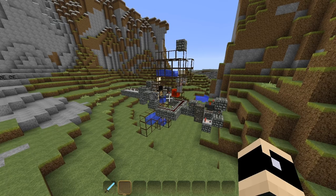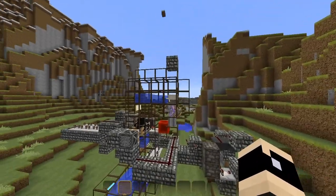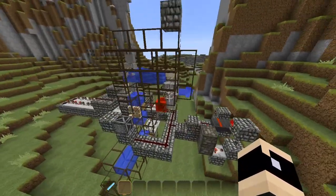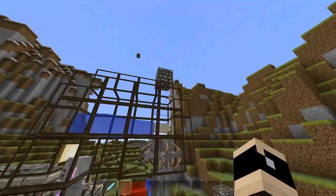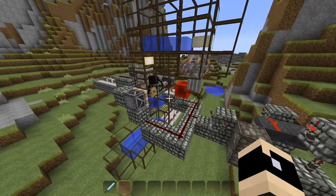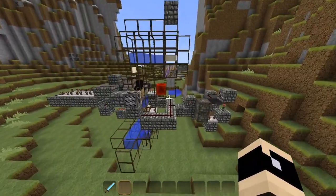Here we are. I call this the BUMP — the Bottom Up Mob Processor. Inspired by Etho's mob processor, the EMP unit. This one processes the mobs from bottom up instead of top down, since I have my spawner underground. I bet a lot of people have that as well, so I think this will be quite useful for other players.